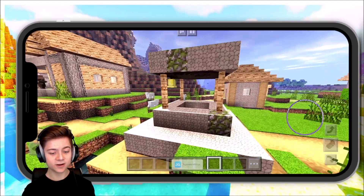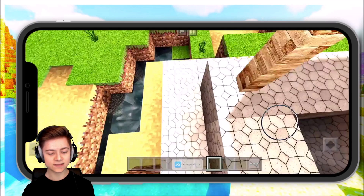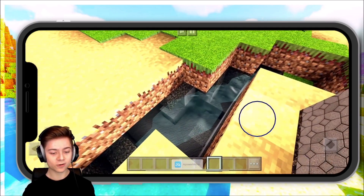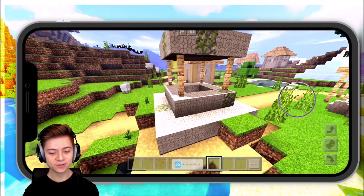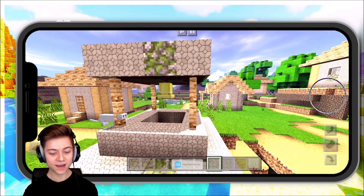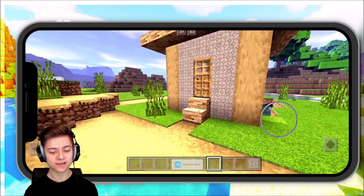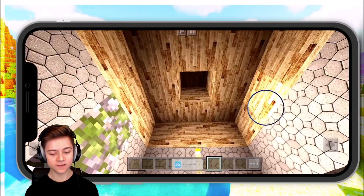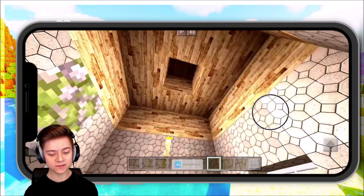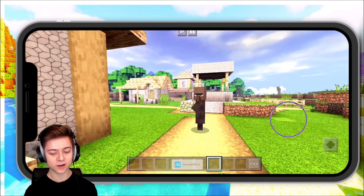This is actually pretty photo-realistic. As you can see, this cobblestone is set up over here — take a look at the detail. Even the water over here looks crazy. Let me know what you think — I think this is the best texture slash shaders pack I've ever seen. Even look at the interior of this house — let's pop open the door. You can see all the torches, and the roof is just so detailed as well.